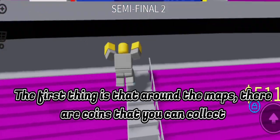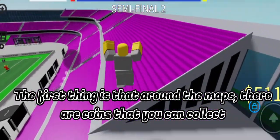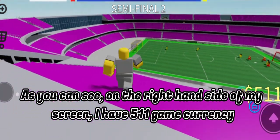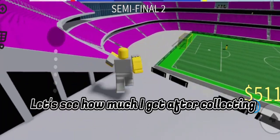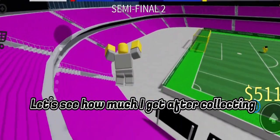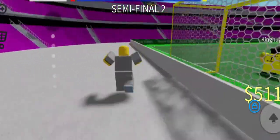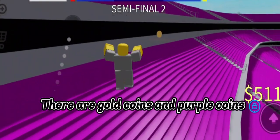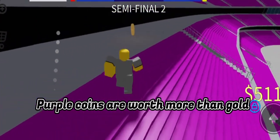The first thing is that around the maps, there are coins that you can collect. As you can see on the right hand side of my screen, I have 511 game currency. Let's see how much I get after collecting. There are gold coins and purple coins. Purple coins are worth more than gold.